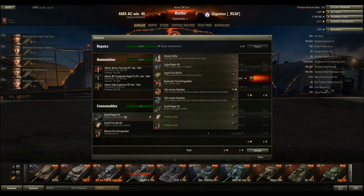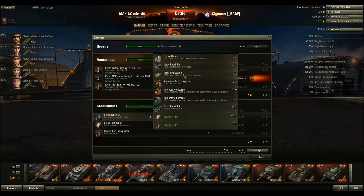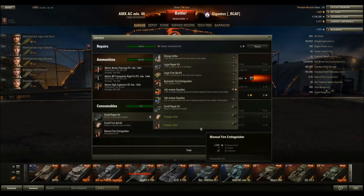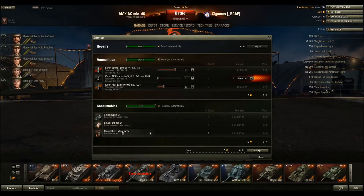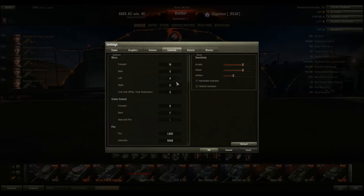The other consumables — you can put a number of them on. Some of them are premium. I have a bunch in the depot: twenty strong coffees, seven large repair kits, three large first aid kits, five extinguishers — probably from deals they had. You can also put higher octane gas in to make things go faster. These are all things you'll have to activate through the number keys above your WASD keys. I have my small repair kit mapped to number four, first aid kit on five, manual fire extinguisher on six. Please consult the settings for full control documentation.